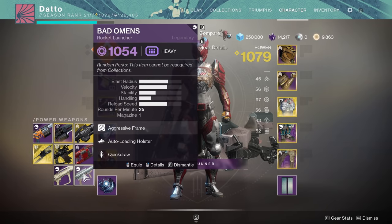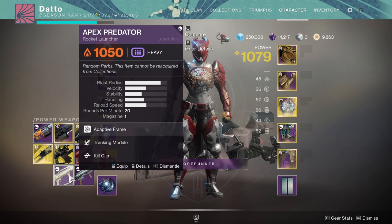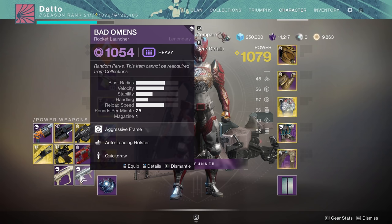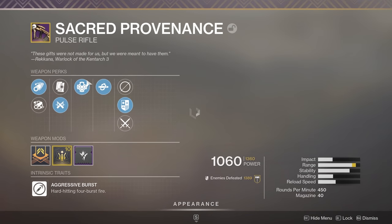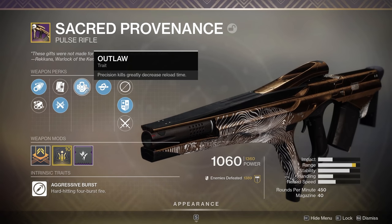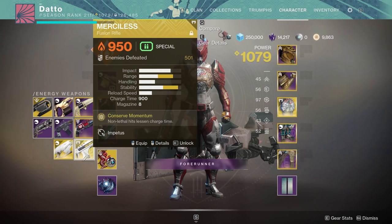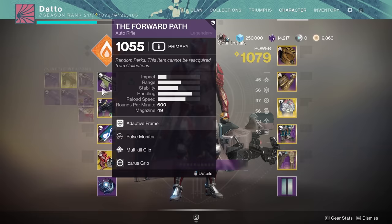Rocket launchers have low reserve inventory, so Bungie is buffing their reserves by 1 or 2 rockets, but rockets will be looked at in a future season. Next, we're getting into some more specific things like perks and specific weapons. Outlaw was nerfed pretty hard a little while back and is being buffed up from plus 50 to plus 70 in terms of the reload stat bonus. Merciless is getting its total inventory stat increased from 36 to 55.